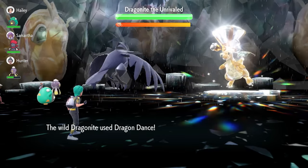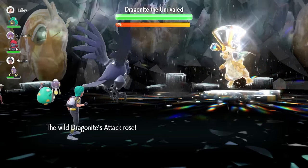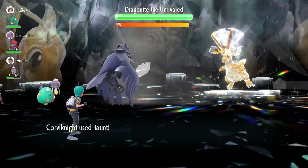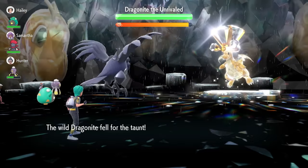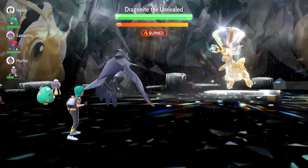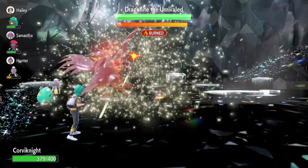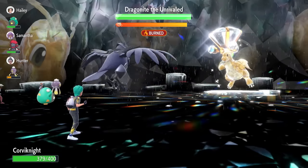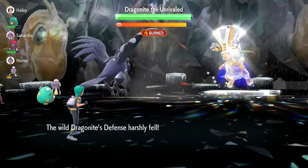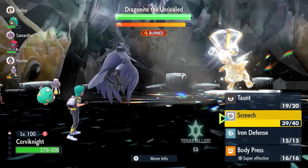Dragonite has Dragon Dance and will inevitably go for that, boosting its Attack and Speed by 1 stage. Getting the Taunt off early prevents the Dragonite from using too many Dragon Dances at least. You can see the shield isn't up yet. The next turn, we lock in with Screech, which reduces the Dragonite's Defense by 2 stages. We don't want to go for Iron Defenses too early because at 80% of the timer Dragonite will remove stat boosts on our side of the field.